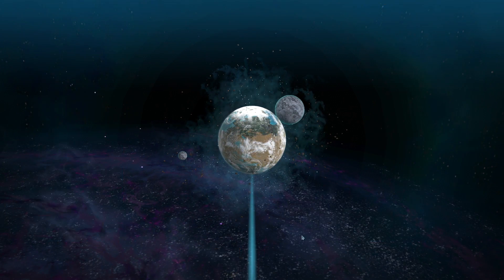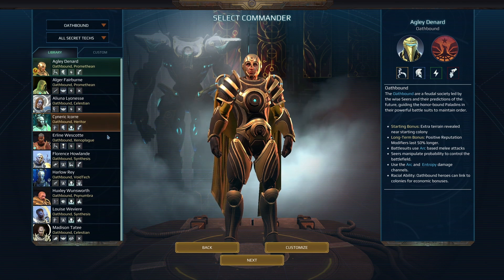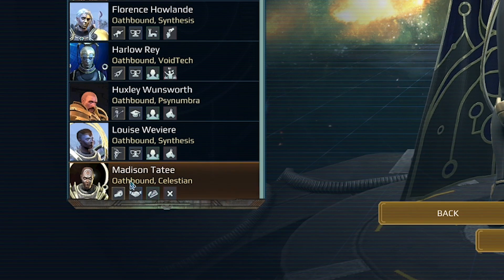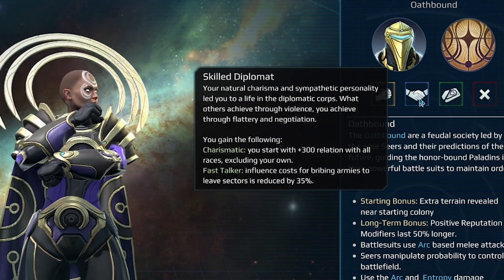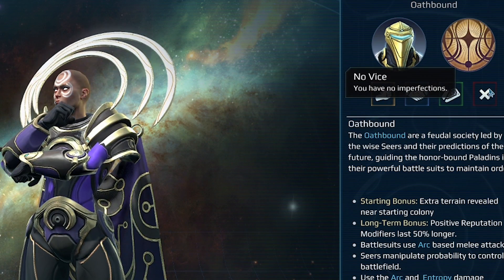Let's go ahead and select a commander for this world. I'm going to recruit a new hero — I definitely want them to be Oathbound but I'm not sure what tech I want to play with. Let's take Madison Tati, who is an Oathbound Celestian. They come with the Celestian close combat equipment, Skilled Diplomat which makes us better at diplomacy, the Data Repository which starts us with two random technologies, and no vice — so there's no downside to picking this hero.